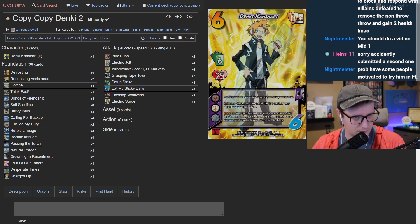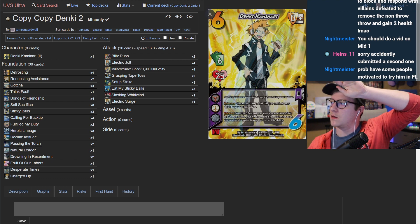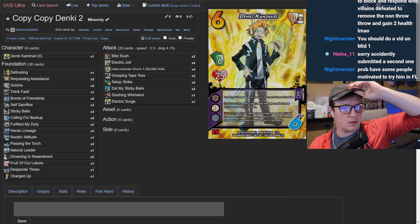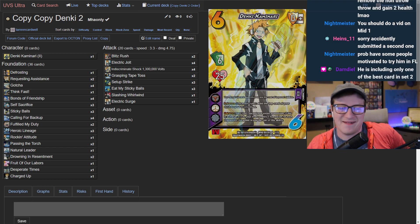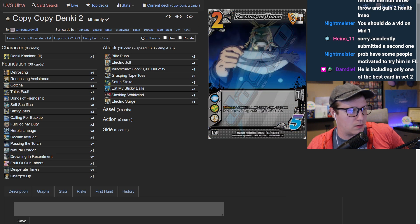The guest explains the deck concept: the big hitters are Indiscriminate Shock, Blitz Rush, and the idea is to use the character's commit ability to tap down the opponent's foundations enough that the last attack can get through. Everything else either boosts speed, clogs the card pool, or forces blocks — like Grasping Tape Toss, which commits a foundation so the opponent wants to block it, ensuring the final attack lands.